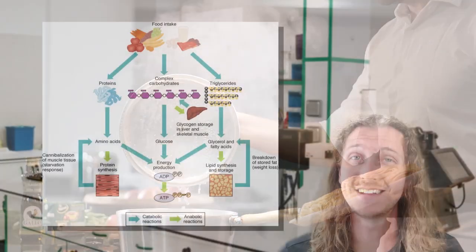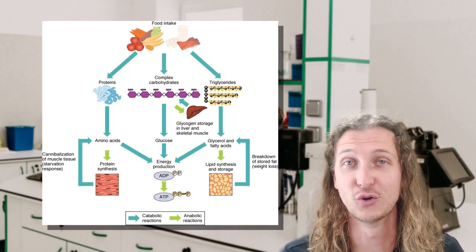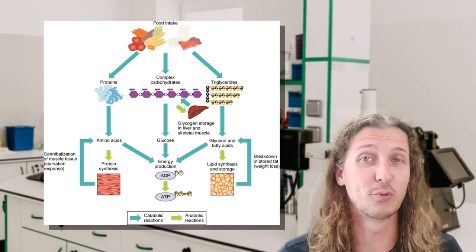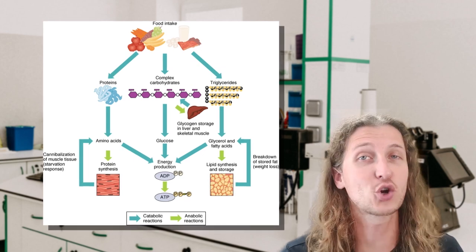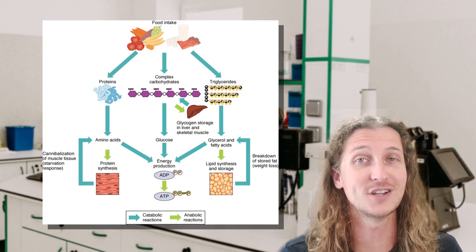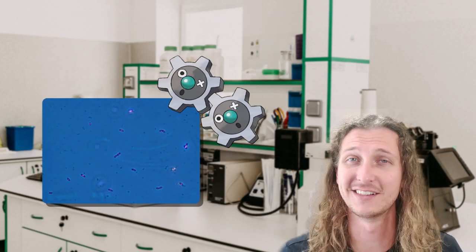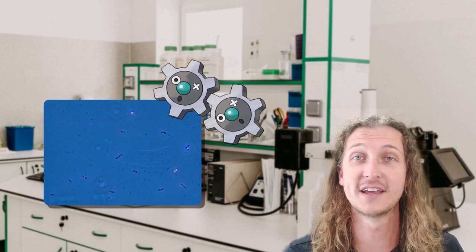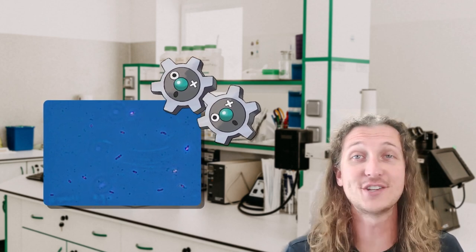Our cells are able to break down the sugars and fats that we consume until the electrons are released. Then the oxygen that we breathe attracts the electrons, which creates a current that completes the chemical reaction to provide cells with the energy they need. These electric bacteria — and possibly Pokémon like Klink — can cut out the food middleman entirely and go straight for the electrons needed to power themselves, which is just fascinating.